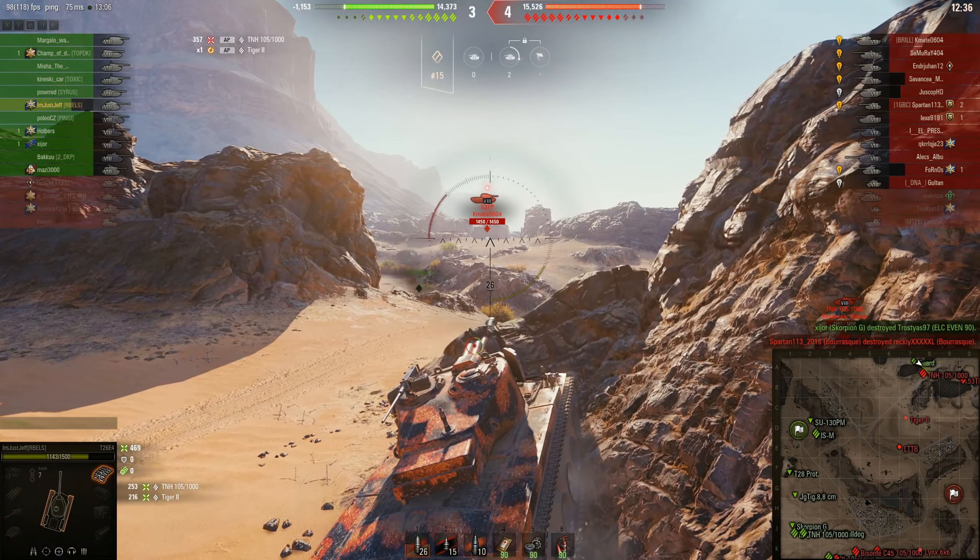I wanted to advance on them but realized I only have 85 HP left so I just couldn't go down there. I already loaded some APCR rounds for the TNH because it does have good armor. They decided to cap as well, but we have the advantage because we're in there sooner. There is the RHM, and the TNH shots at me but bounces — 320 damage bounced off my turret.